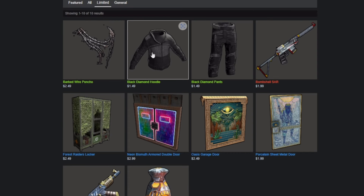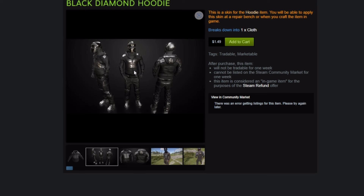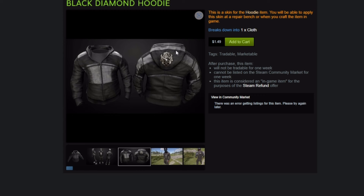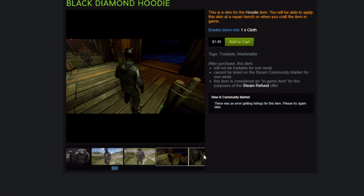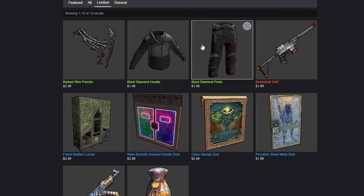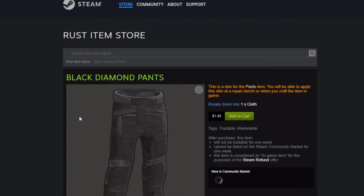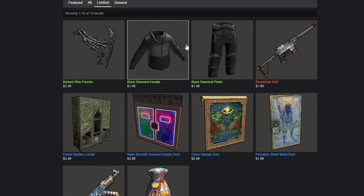Next up is the Black Diamond Hoodie, and we also have pants. I will say, this blackout set is probably one of my favorite blackout sets I've seen. Kind of reminds me of something bikers would wear. I think they're cool. This actually looks pretty awesome, I do like it. It's not super expensive considering the prices of other blackout sets in the marketplace. These pants look pretty dope as well. You get the little chaps in the back. It's not super expensive and it is a decent blackout set. I approve.